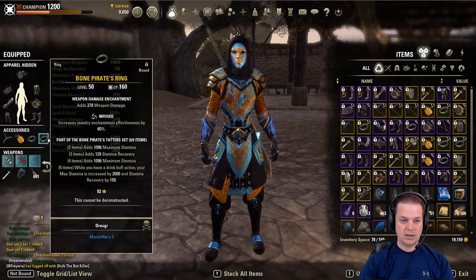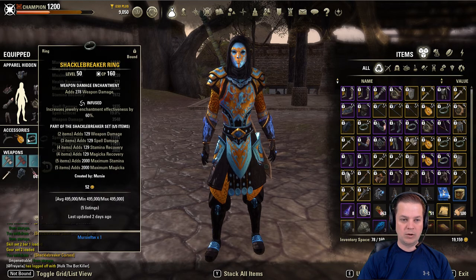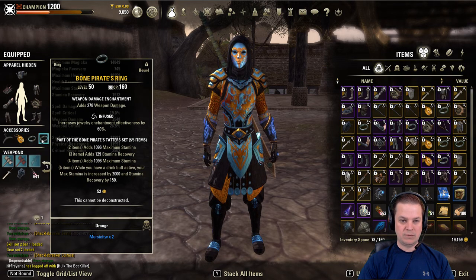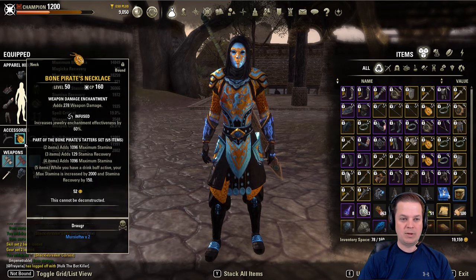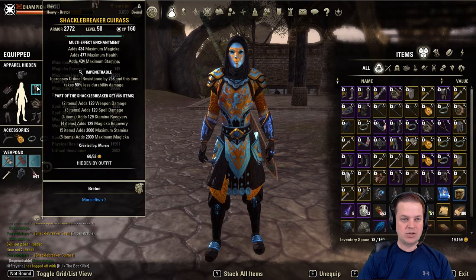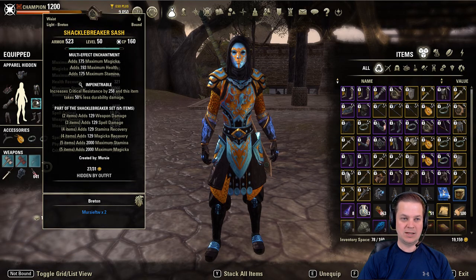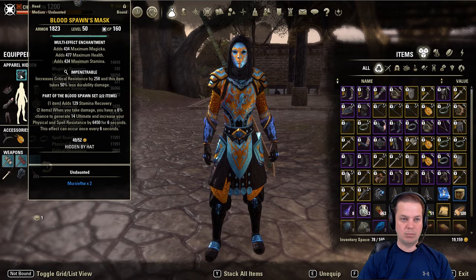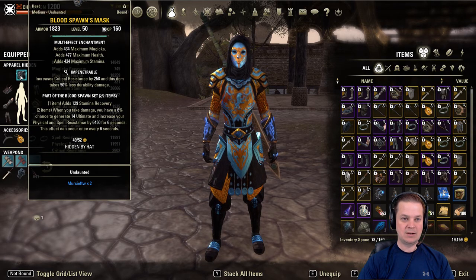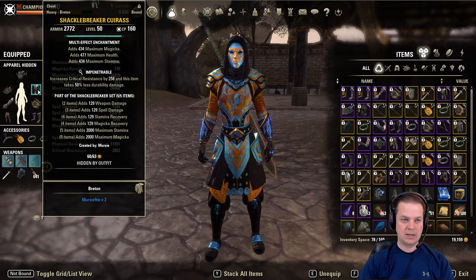I'm going to have three pieces of Bone Pirate, then two rings that are Bone Pirate — all rings are gold infused with weapon damage for 278 weapon damage. I'm also running Shackle Breaker, which you can craft, and therefore get a heavy chest and a light belt. By doing so I'm able to run 5-1-1 with two-piece Blood Spawn as the monster set — all medium except for the belt and chest.